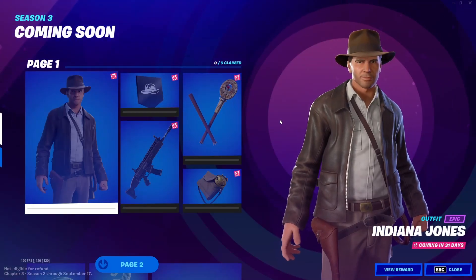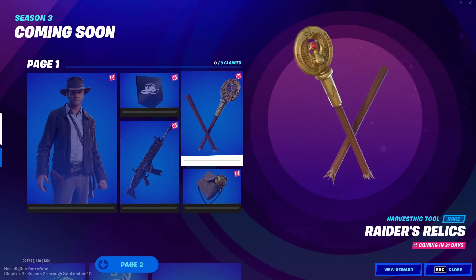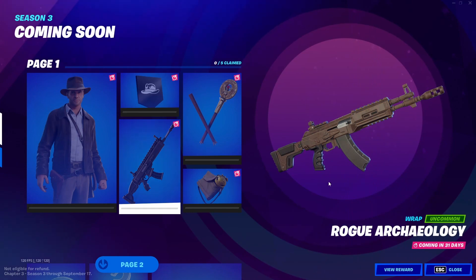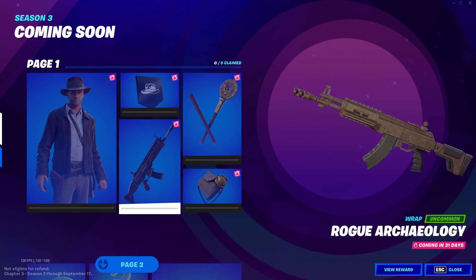Directed by George Lucas. All the movies are quite good, even though I think I've only seen one, but I do plan on watching them. We also get these pickaxes called the Raiders Relics, with a back bling called the Expedition Bag. And we get the Rogue Archaeology wrap, which is probably one of the nicest looking wraps in the game.